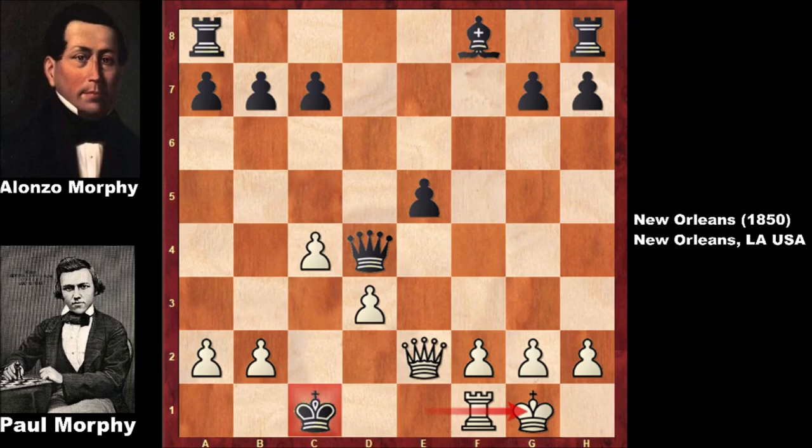At this moment Alonzo Morphy had complicated feelings — proud that his son was a brilliant young kid, but also hurt by this humiliating checkmate at move 8. What a beautiful checkmate by Paul Morphy. Three chess games, each featuring a jaw-dropping attack where Morphy never gave his opponent the chance to castle and develop — very quick, lightning attacks as always. Thank you for watching, and I hope to see you next time. Take care and bye bye.